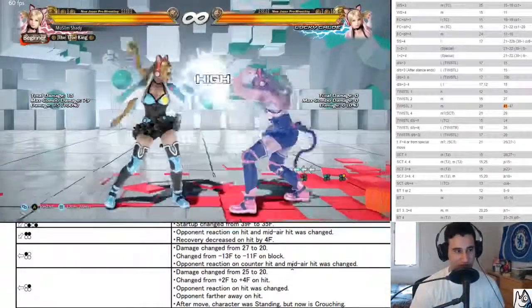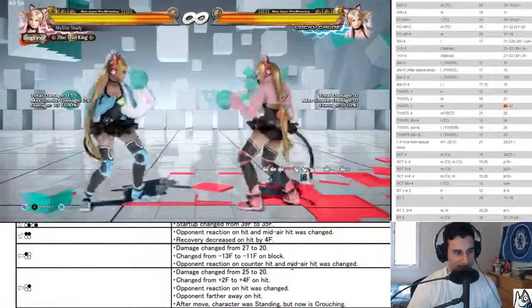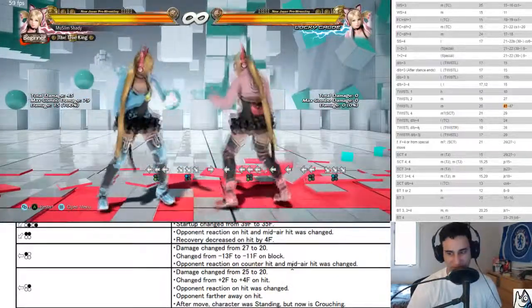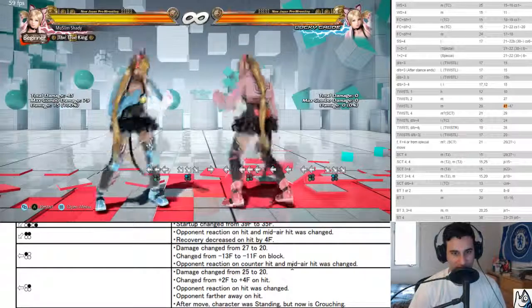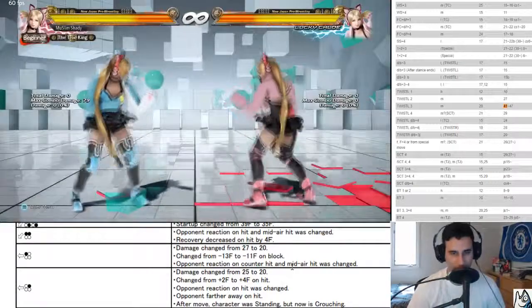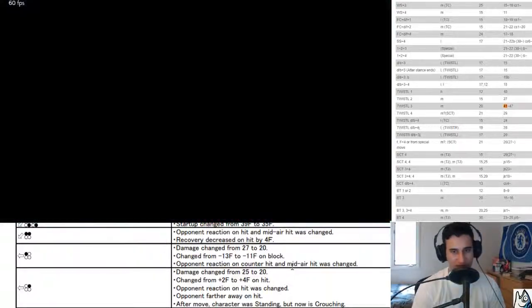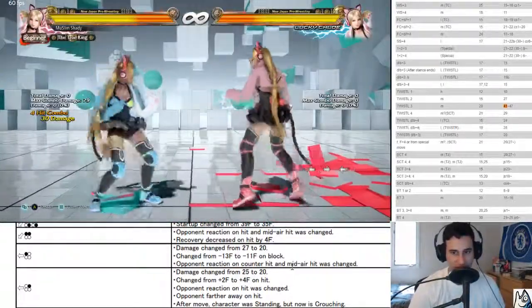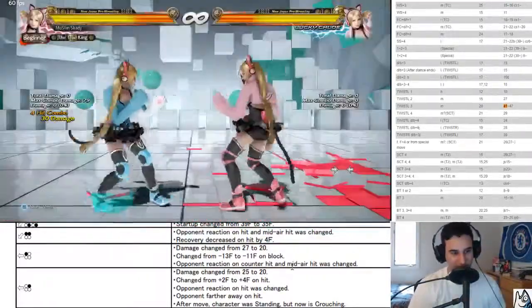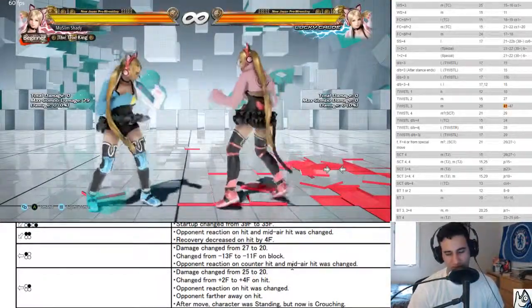Back three — closer on hit, you're able to get mix-ups off this now. Before, if you were to hit this as far away as possible you were unable to get down forward one afterwards — now you are. That's very nice, this is a very very nice change. Back one plus two hit — active frames increased by one, block downward increased for sit homing. They buffed her power crush — it's really hard to duck now even though it's high. You'll be hit out of it.